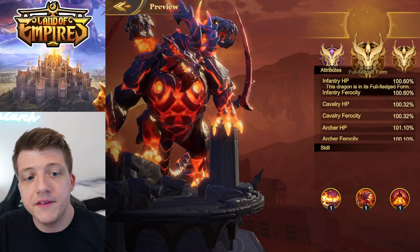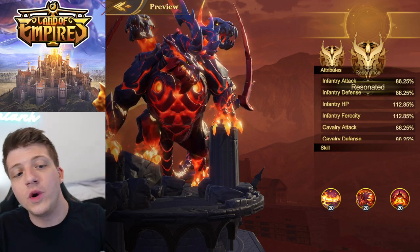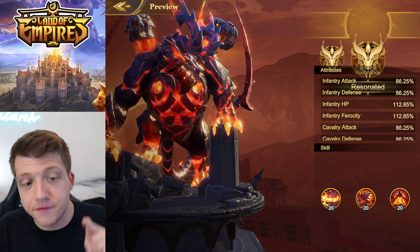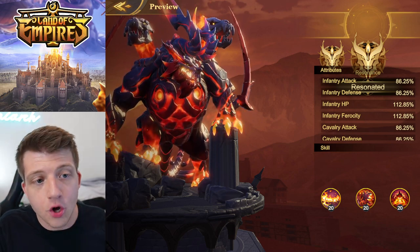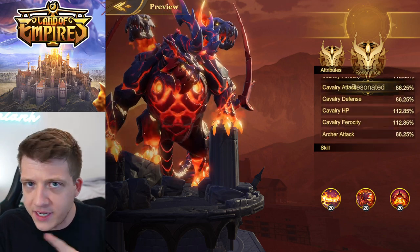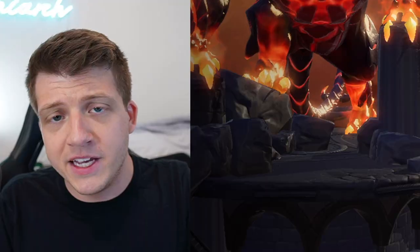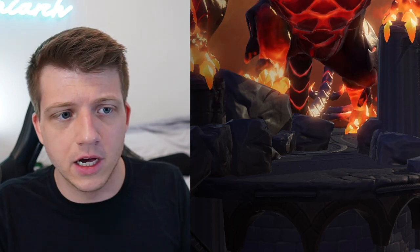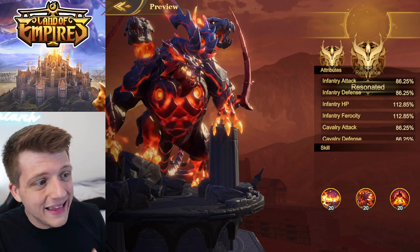These stats increase as Nightsaber mutates through later stages — and these forms look absolutely sick. At his full-fledged form he gives 100% of stats for HP and ferocity, and just like Moonbane, when you unlock his resonance it also adds attack and defense. Unlike Moonbane who becomes well-rounded across all stats, Nightsaber remains mostly focused on HP and ferocity. Pound for pound, I think he is the most powerful Titanio in the game right now.